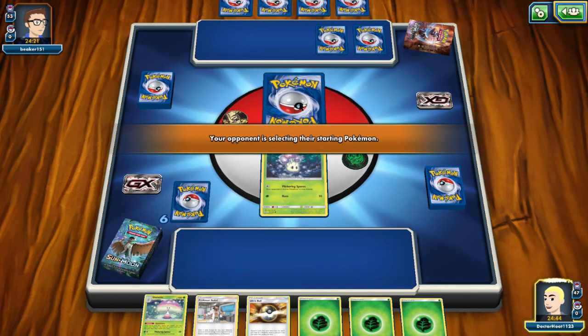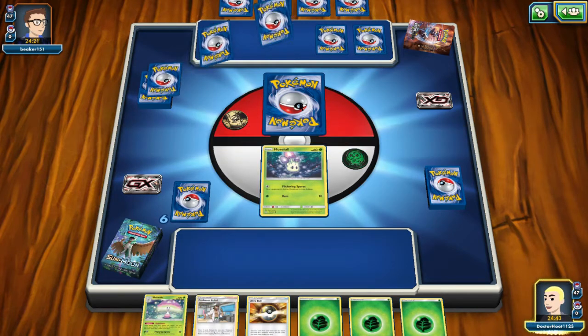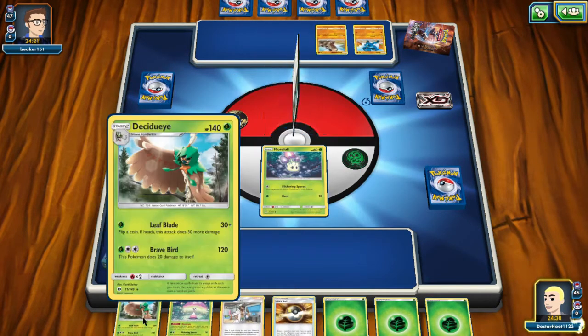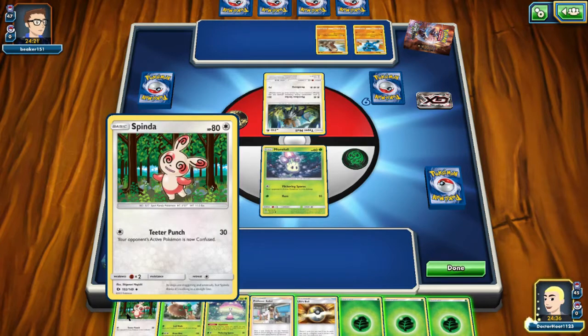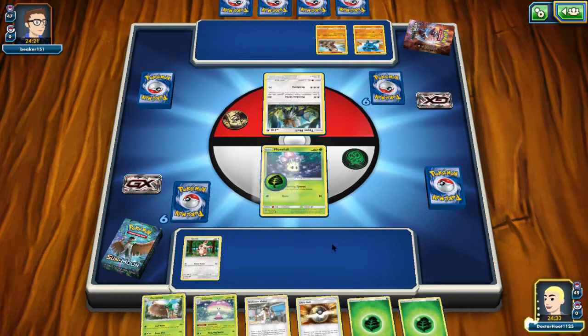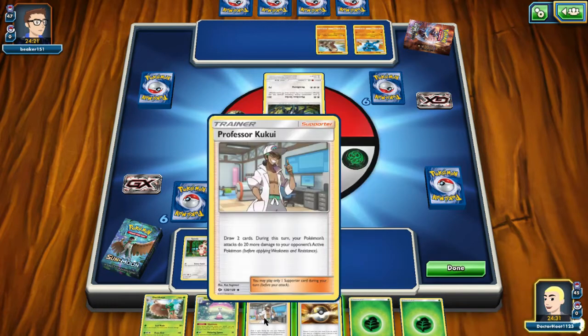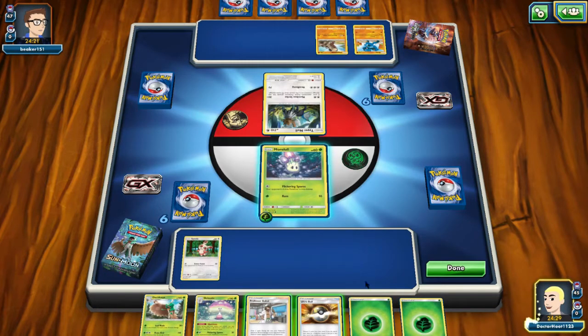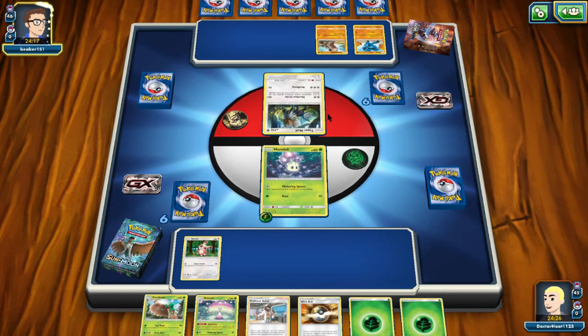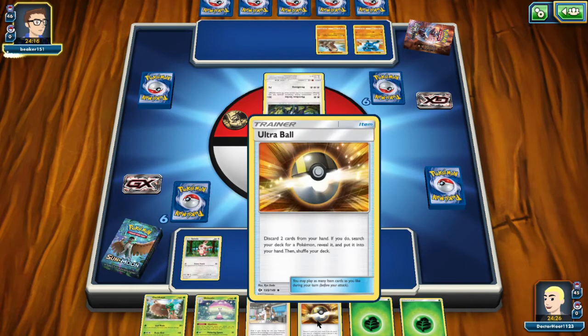We can knock out his first Pokemon probably. Plus 50, we can do 60 damage. We got a Decidueye, we got a Spinda. Can't evolve. We got to think about this. I don't think we want to use Ultra Ball — we don't have enough cards we want to give up.